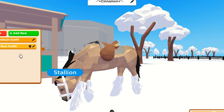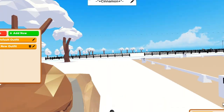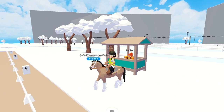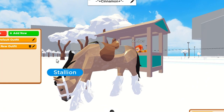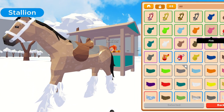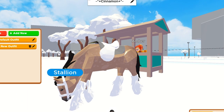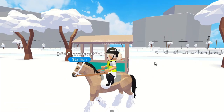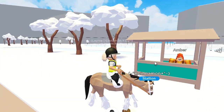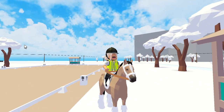I chose this outfit and changed the saddle to English. I was going to make the saddle and the bridle black, but for some reason I don't have a black saddle, which I'm honestly shocked about — I have no idea how I don't have a black saddle. So I'm gonna go with white to match the bridle, because I don't want to have a black bridle and then no saddle to match.